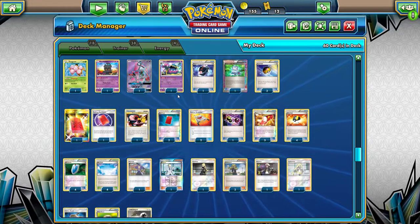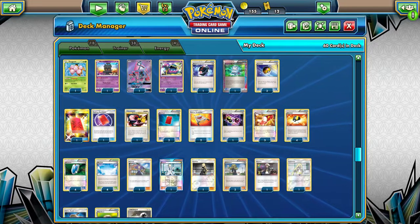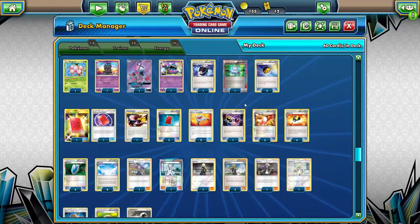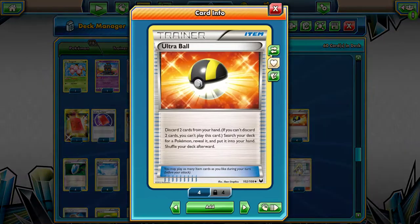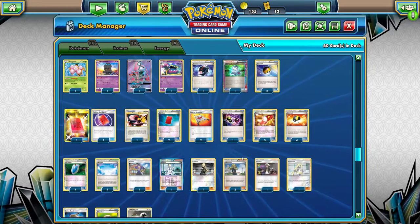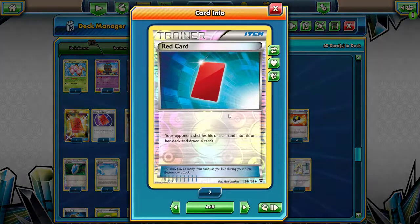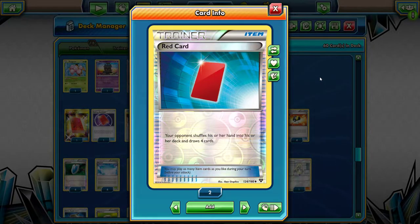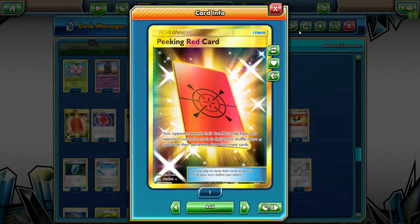Battle Compressor lets you put Exeggcute in your discard pile, as well as a Supporter like Delinquent, Guzma, or Colress. Level Ball helps you get your Zorua, Marshadow, Ditto, or Exeggcute. Red Card is actually a key card in my combo because it cuts my opponent's hand down to 4. And then Peaking Red Card is the end card of my combo — that's how it lets me check and see what's in their hand.